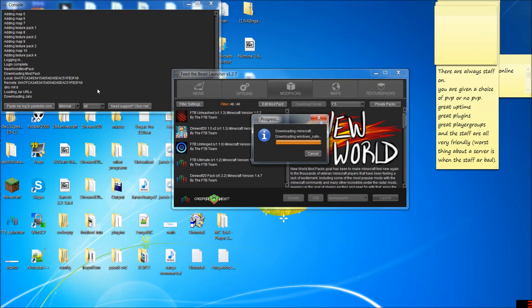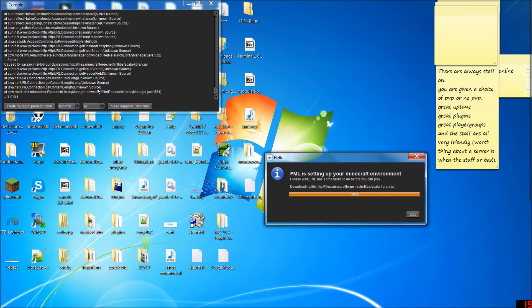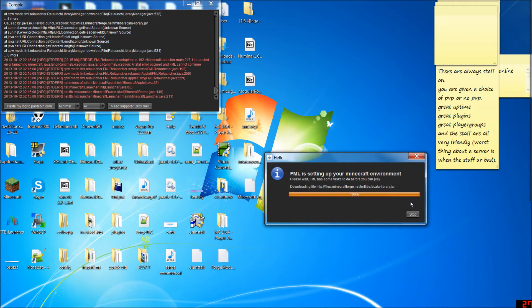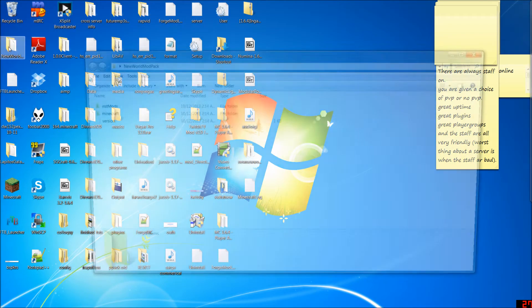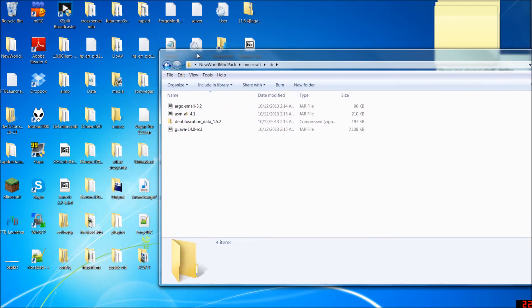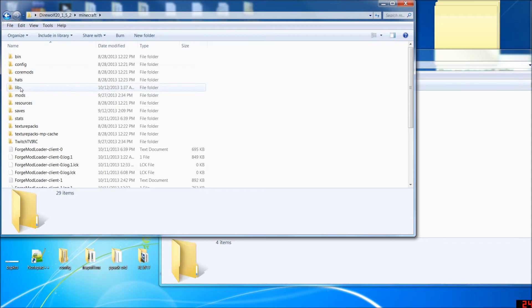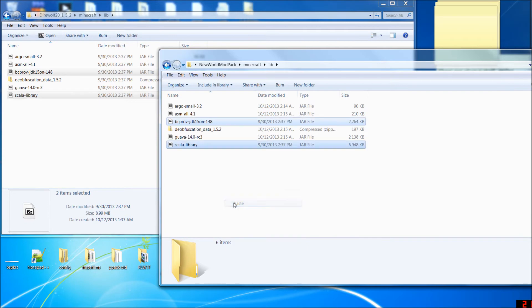So now we've got it downloading and it's reinstalling the jar, and you're going to get a crash. It has to do with your ScaloLib and another library. So when you crash like this, just like in my video for Lapito's Galacticraft pack, we're going to take a pre-downloaded 1.5.2 pack, like either Unleashed or Direwolf 1.5.2, and open that up. Go into Minecraft, then Lib, and you'll see two things: the bcprov thing and the ScaloLibrary. Copy those and paste them into your New World pack.